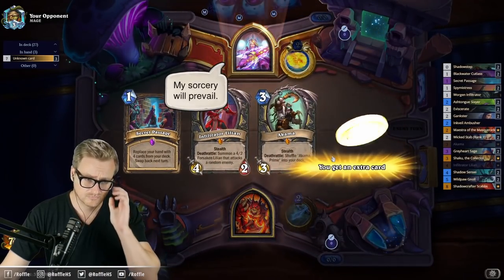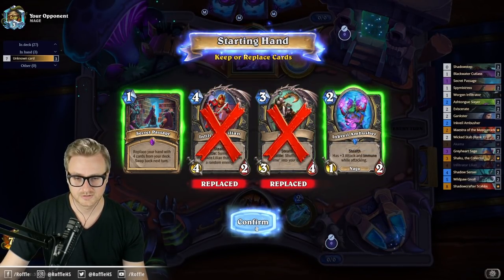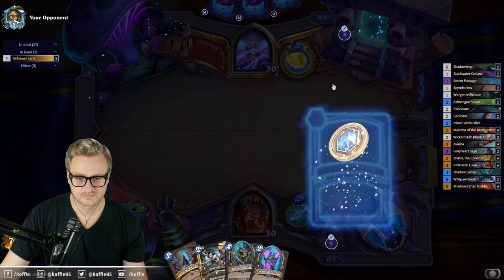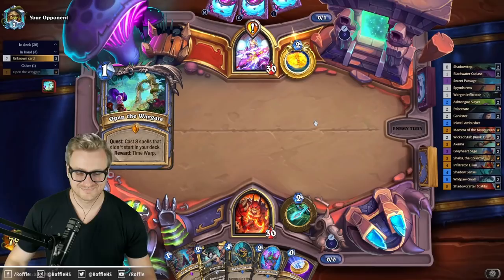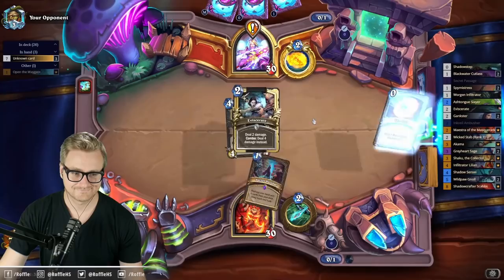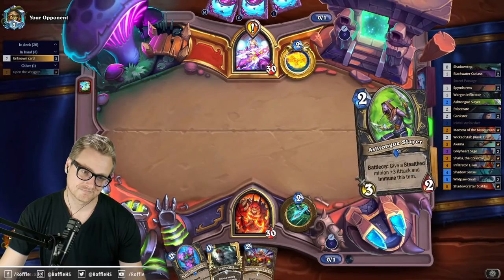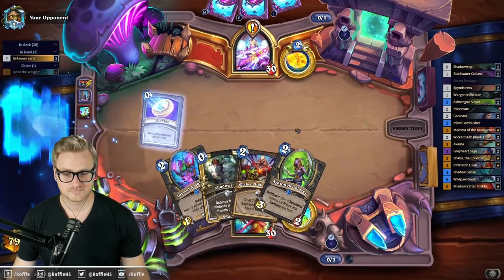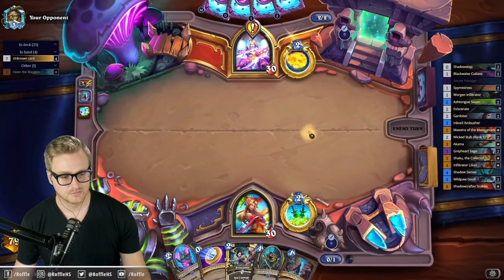My sorcery will prevail — my fang and claw. Let's keep this into this and look for gnolls. I have a curve there but I want to high-roll the Seeker Passage — that's why it's in the deck. This is not good for me. No gnolls. Unfortunately, hitting Legend this early also means that I'm queuing into a lot of people that are tryharding, so I might need to switch to some real deck soon.